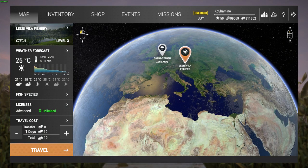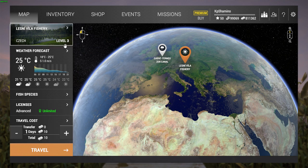Hello guys, KpChamino here with a new video for Fishing Planet. This is my second part on the alpha server, and as promised yesterday I'm going to show you guys the first new waterway in the Czech Republic. You need to be level 3, it's called Lesny Villa Fishery. I'm going to fish a little bit with the telescopic because it's a level 3 area.